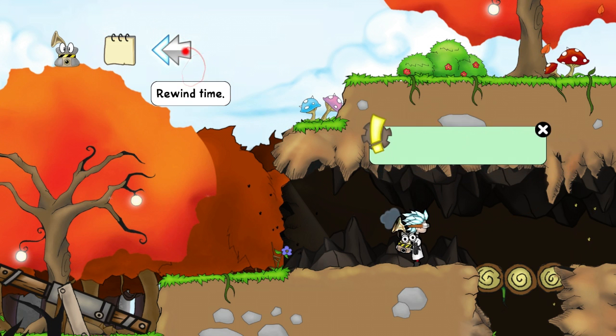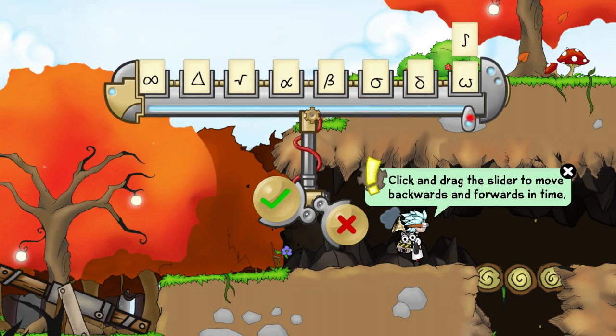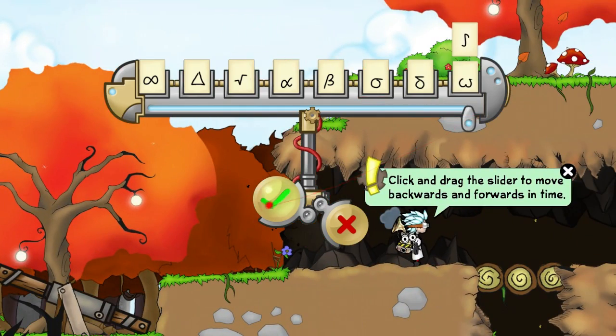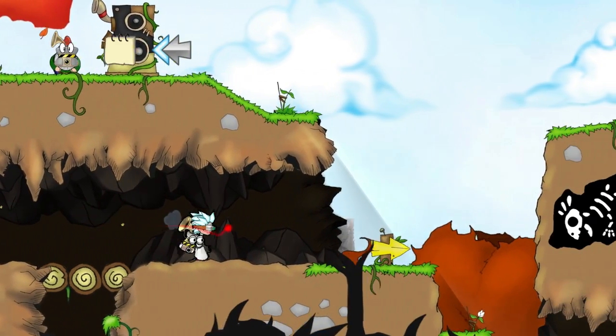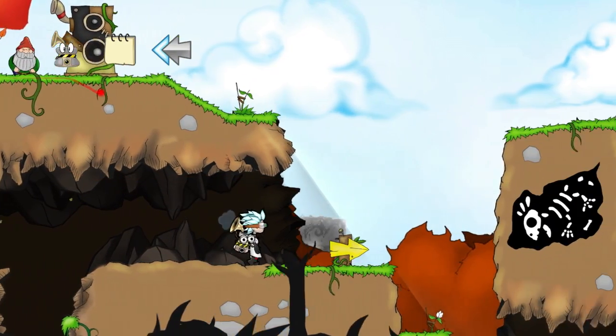A little bit of a Braid-esque feature — but then again, so many games use this feature now. It's pretty standard. You can reverse time. So you don't really die in this game. If you make a mistake, you just reverse time and you fix it. Those look like they're going to — yep — fall out from under me. Look at this garden gnome up here. That's great.